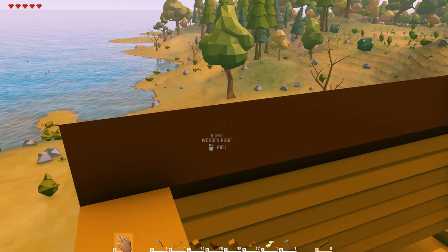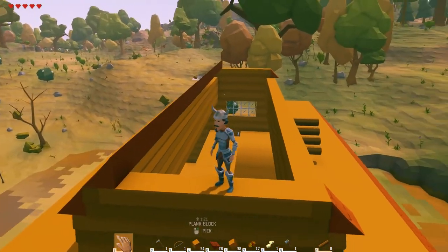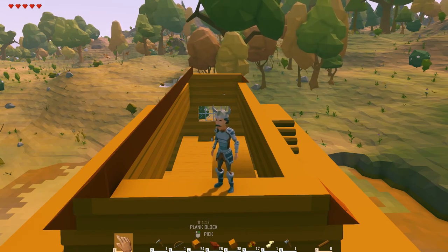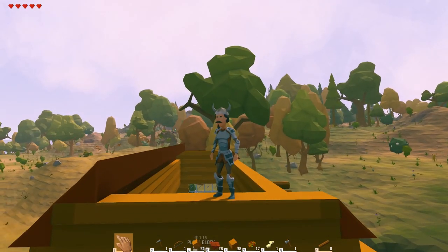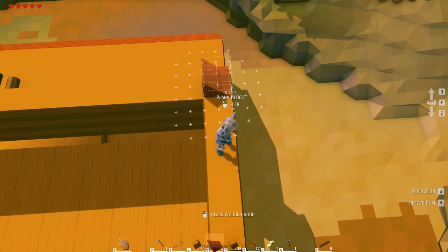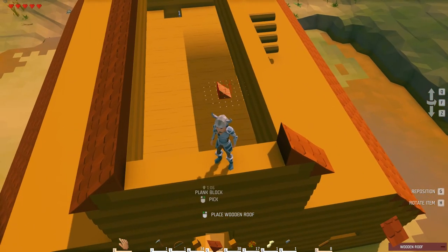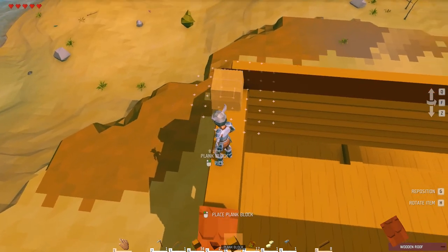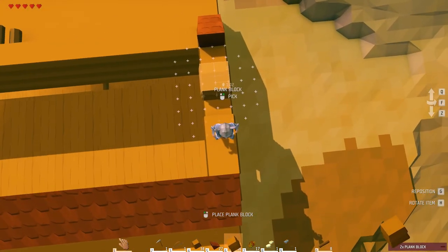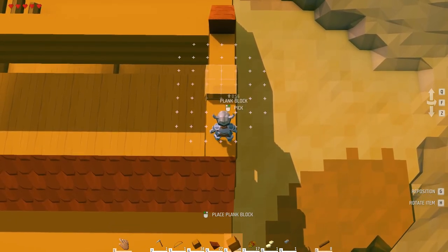I have to do it the same way again because it's on an odd block. Actually, that takes two — wait, am I actually on the right block now? No, I'm pretty sure I've tried this before, I have to use... I wanted a window here, I think. I always come back and put a window on.